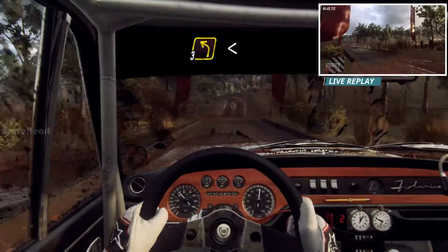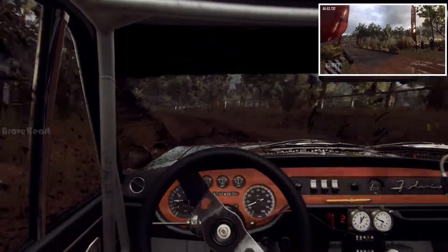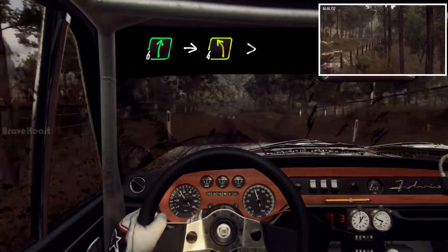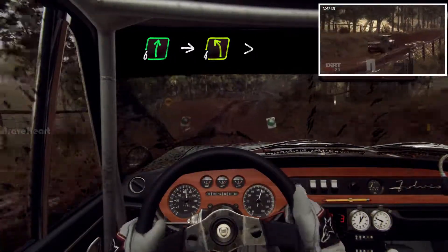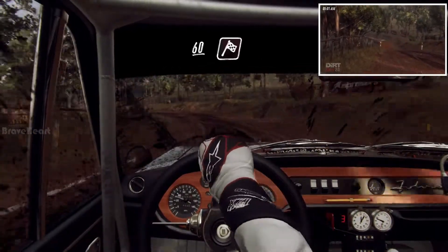3 left, opens up a crest, 30, 6 right, into 4 left tightens, 60 over finish, into crest to stop.